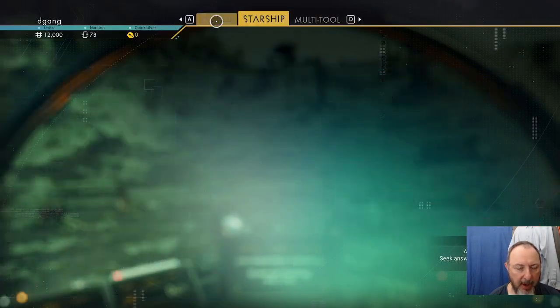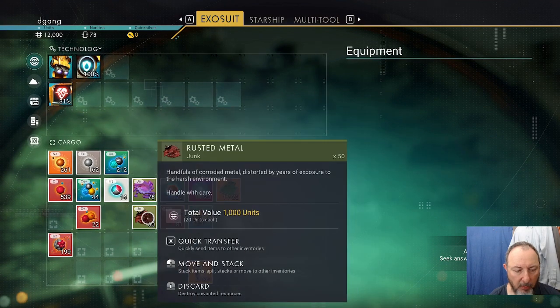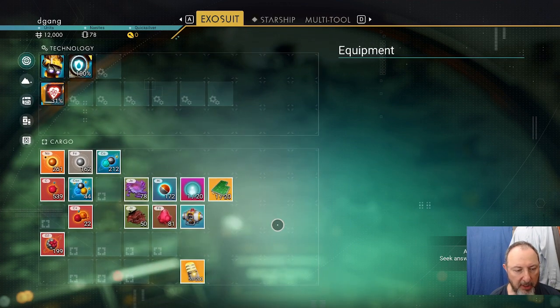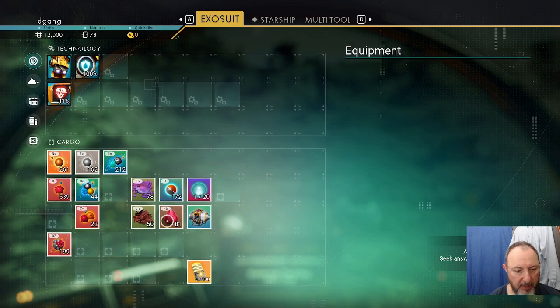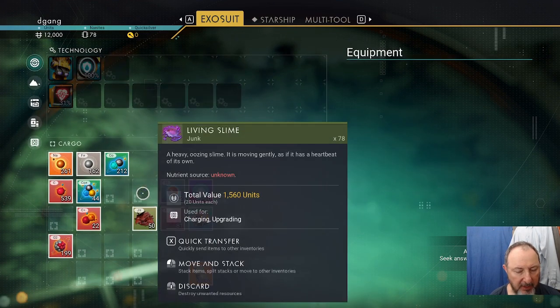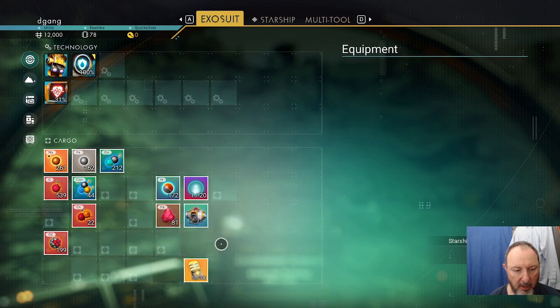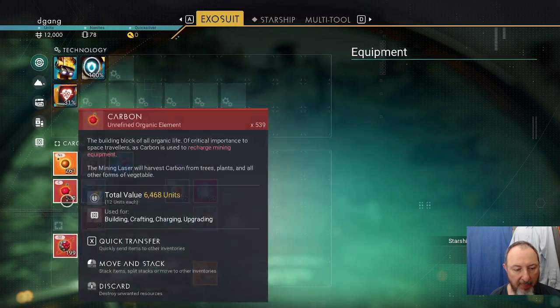Let's look at our equipment. Normally I would refine the rusted metal. Use X to place the tritium in the starship. I'll put the microprocessor on the starship, the living slime, and actually for now the rusted metal and the facium. None of those are of any use to me and they're taking up slots.